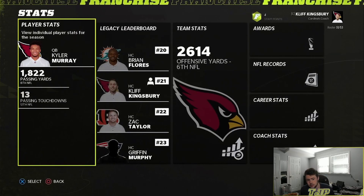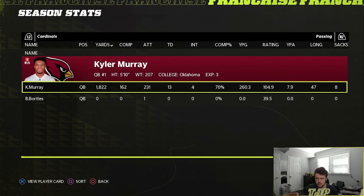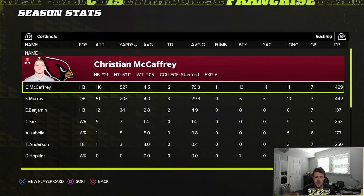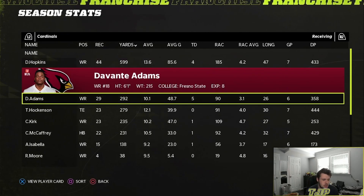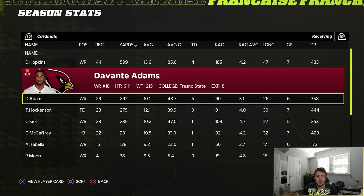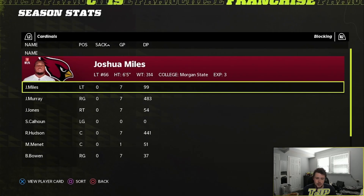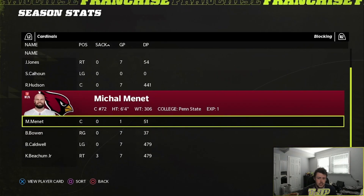So who's doing good, who's not? Kyler Murray is actually doing decent — he's having a good year, we can keep him. The rushing — McCaffrey's doing pretty good so far. Murray is basically a second running back on my team. DeAndre Hopkins and Davante Adams are there, though Adams isn't getting many looks — maybe I should trade him for something. T.J. Hockenson, Christian Kirk, Christian McCaffrey. The blocking is surprisingly pretty good, so I'll take that.